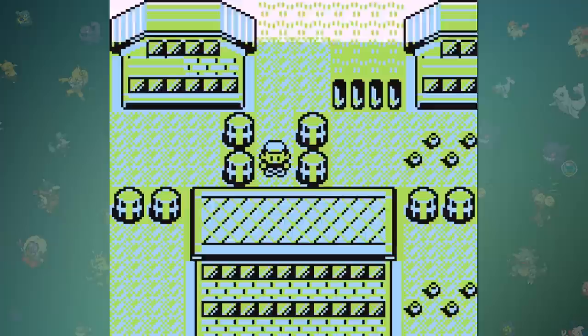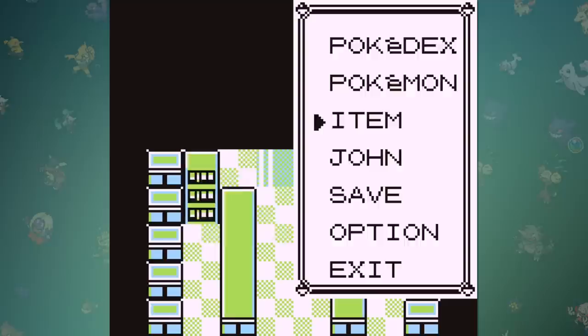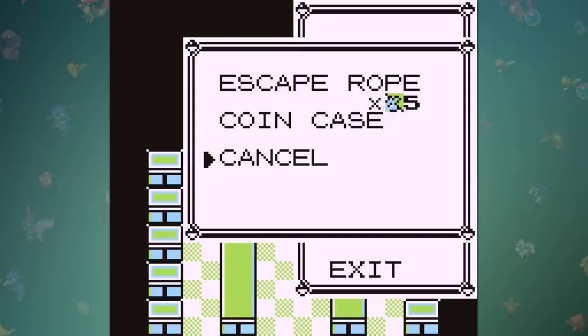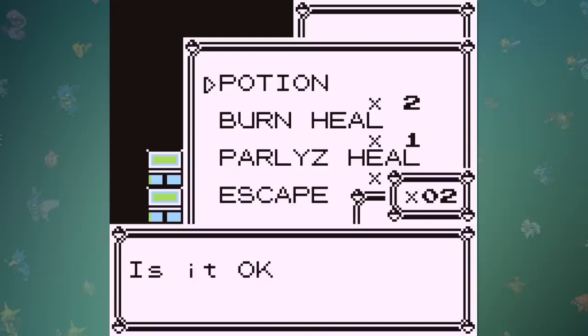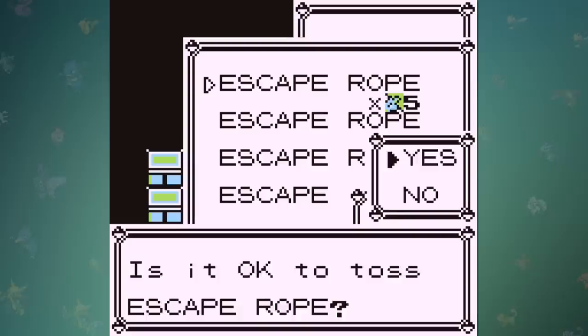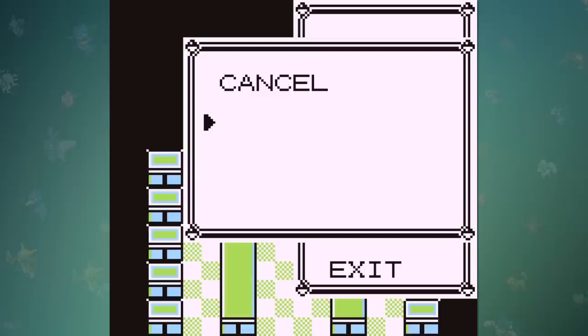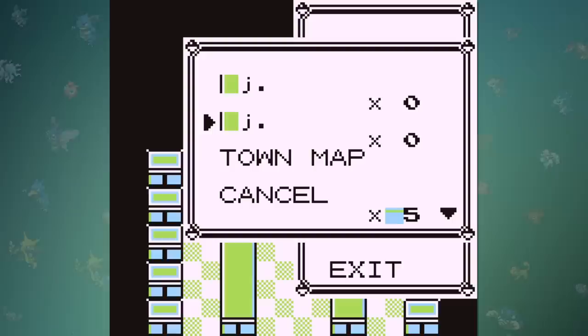In order to really capitalize on this feature, we're going to need to trick the game into thinking that we have less than 0 items in our bag. Each item in your bag has a value attached to them, and the cancel button at the end has a value of 255. By setting our escape ropes to that same amount, the game thinks that these are also a cancel button, which leads to some weird results. What we want to do is toss all the regular items above the escape ropes, which will then duplicate those escape ropes that we have. At this point, it thinks we only have three items in our bag, so if we throw away all but three of the top stack and then merge them into the other escape ropes, the game will then think that we have negative 1 items in our bag, which then allows us to go under the cancel button, and lets us do this.